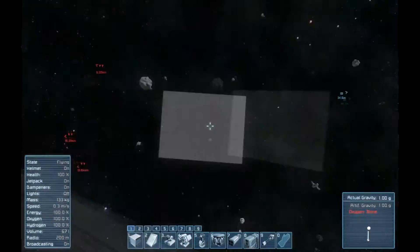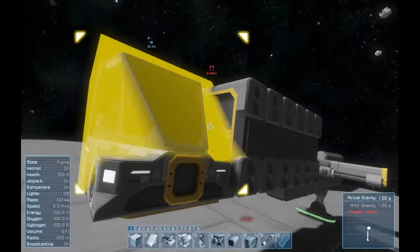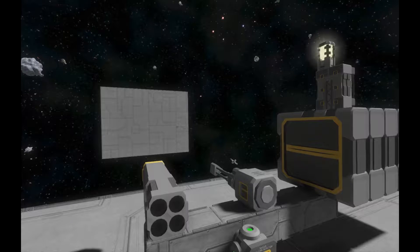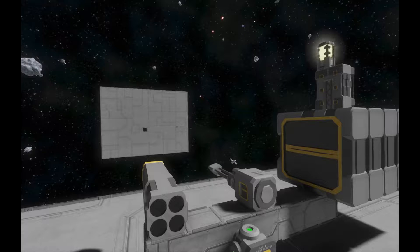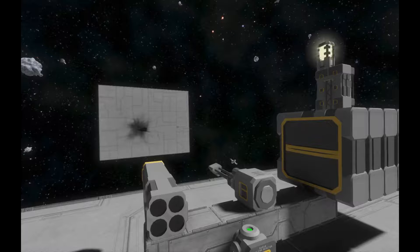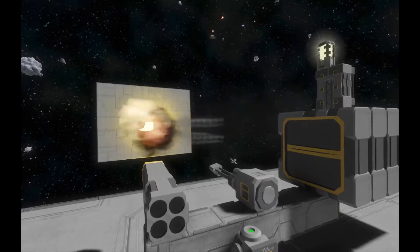I've added a cockpit so I can control this and given us something to shoot at so you can see the difference in damage. Jumping into the spectator cam - selecting number one for our gatling gun, not doing a whole lot of damage. Number two for our rocket launcher does considerably more damage, deforming all the blocks around it as well. Now for our rack of reloadable missiles - see it shoots them all at once and I've already busted through the target.